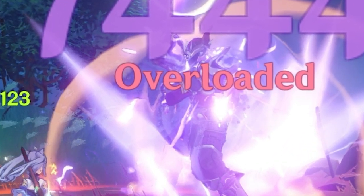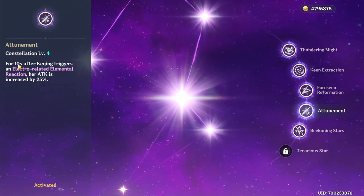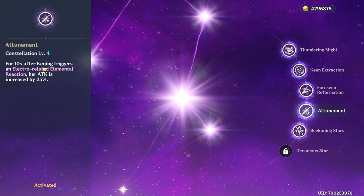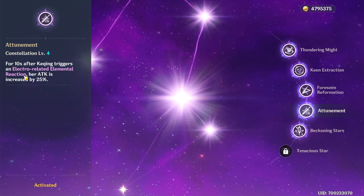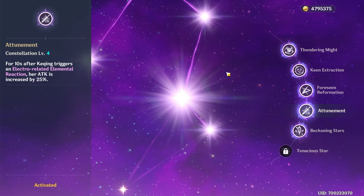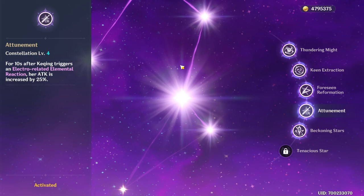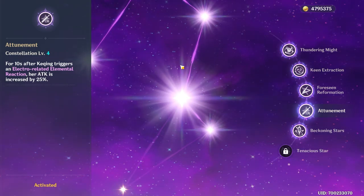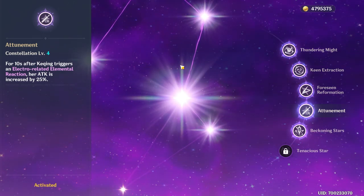Hey Moglets, Moga from the future here. I had a pretty big oversight when it came to this test. The main reason Binny was doing more is because I have Keqing at C4, and for 10 seconds after she triggers an Electro-related elemental reaction such as Overloaded, which Binny was helping with, her attacks increased by 25%. You will see later in the video that we just do some regular gameplay with Keqing, Sara, Binny, where there are just Electro reactions happening naturally, not in a two-person team. And that's a more realistic representation, which we'll get into a little bit later.